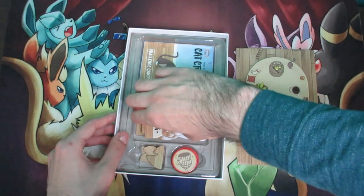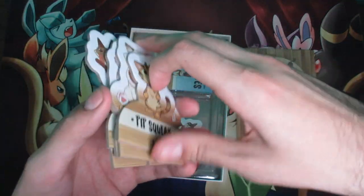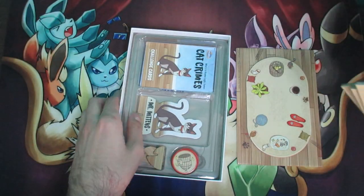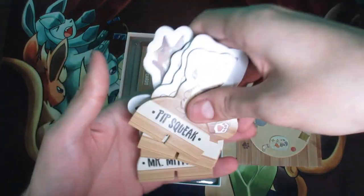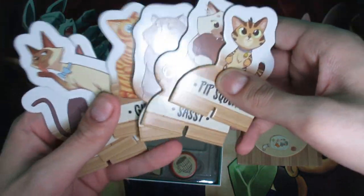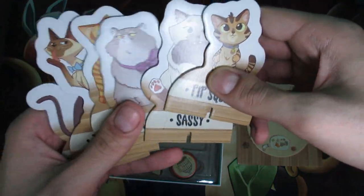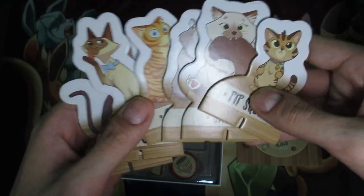You're also going to have six different cats. Now if you are just opening the box for the first time, your box may not look like this — the cats are going to be in sheets and you have to punch them out one by one. But I've already played this game before, so yeah, you're going to find these six of them.